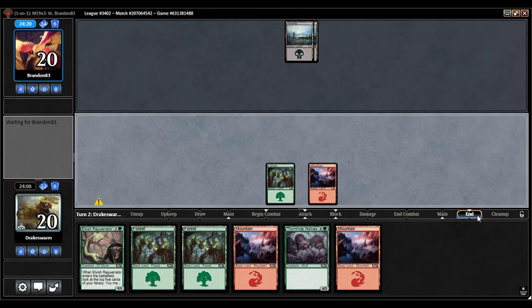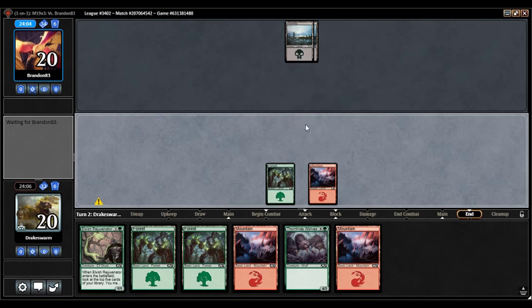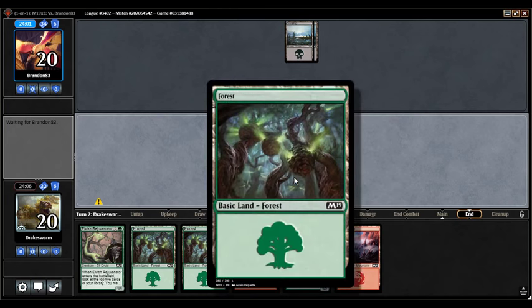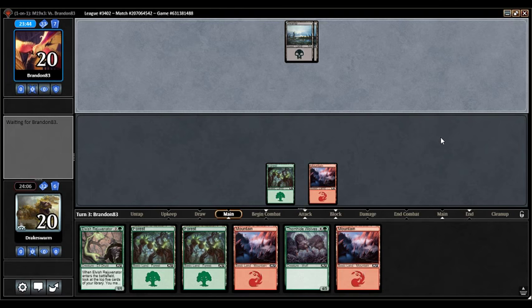Opponent has stopped on my end step for some reason — Brandon 83, come on. The other 82 Brandons didn't stop on my end step. I guess it's time to admire the art on some of these cards. Giant magical pinecones. Come on now Brandon. All right, we might be in pause mode here — we'll be right back when Brandon decides what he's doing. Never mind, Brandon figured it out.